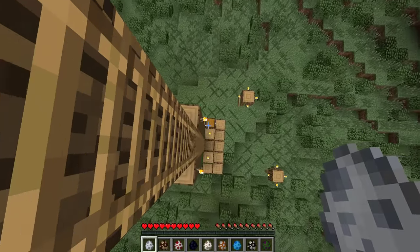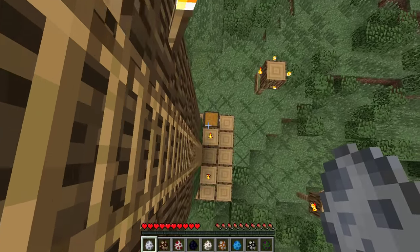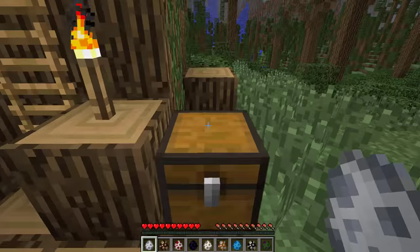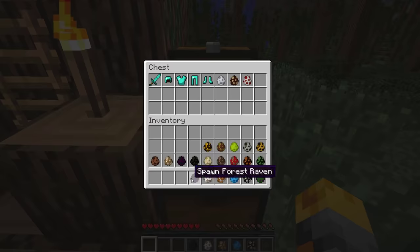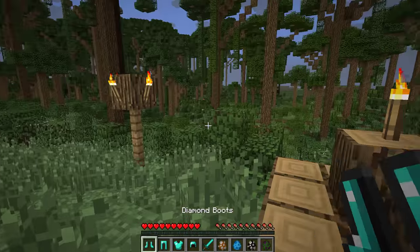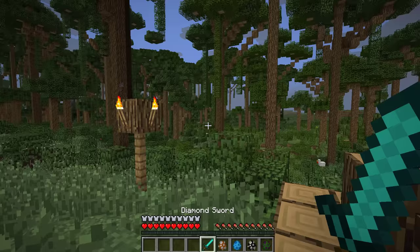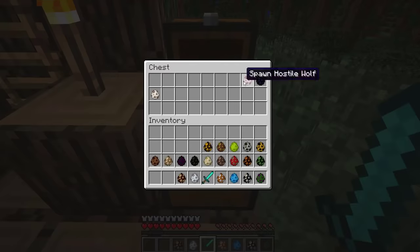Right at the bottom over here there's a chest full of diamond armor. Let's go ahead and get ready. Let's open this, chuck these in for a few seconds, and get out our diamond items. Let's put on our full diamond set - there we go, good, good, and good. Then let's go ahead and get out the rest of our spawners.